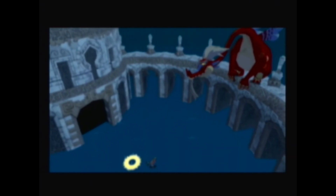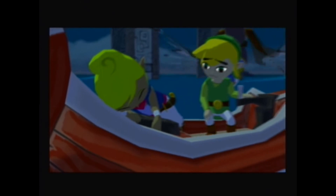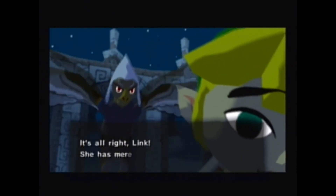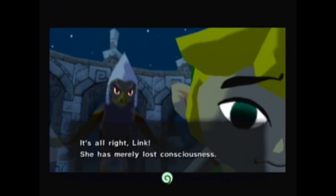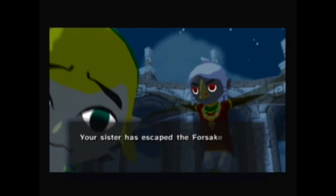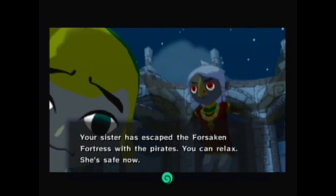Well, game's over. Let's go home, guys. Okay, no, it's not. It's all right, Link — she has merely lost consciousness. Your sister has escaped from the Forsaken Fortress with the pirates. You can relax now. She's safe.